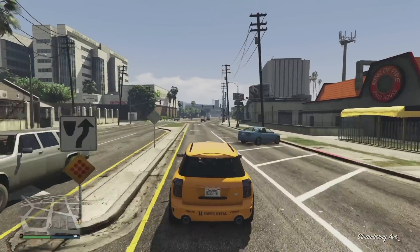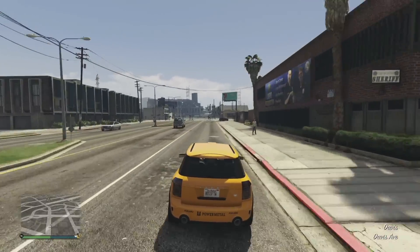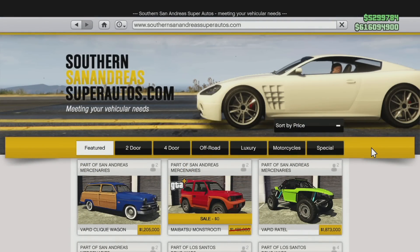I'll leave a link to the entire list of vehicles in the description so you can search for them by name if you are curious. Let's start on Southern San Andreas Super Autos in the two-door category. These are all the vehicles that have been removed.